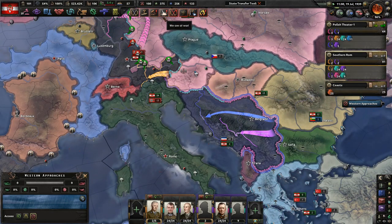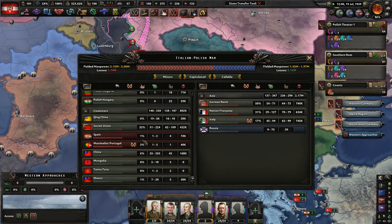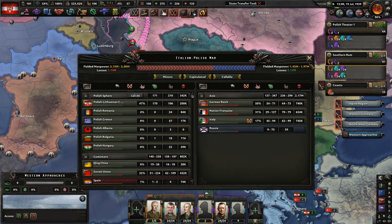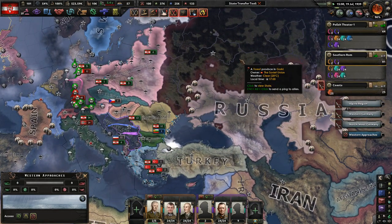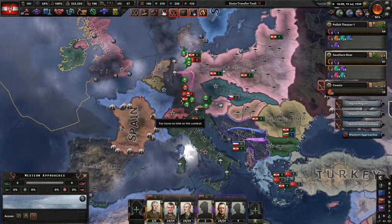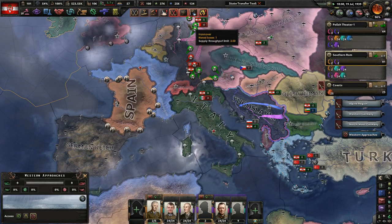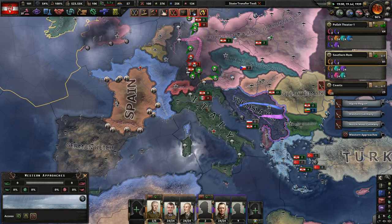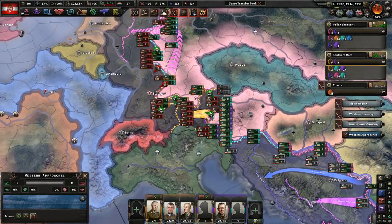Here's a peace deal I'm thinking of. We have 47% war score, they have 32% for the Soviet Union. I'll probably give all of France to the Soviet Union - I think that'd be pretty fair. I mean, they already have Spain under them, they'll get France. I'll probably take all of Germany, and I might give a little bit of Italy - like the islands - to the Soviet Union, just so they feel special.